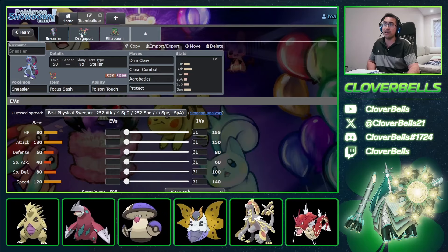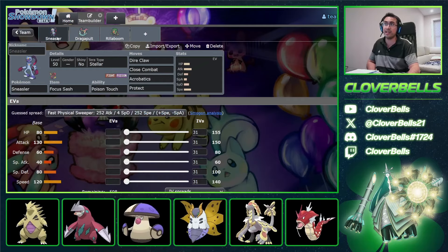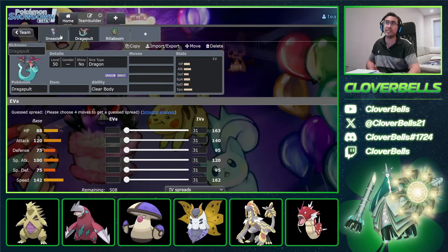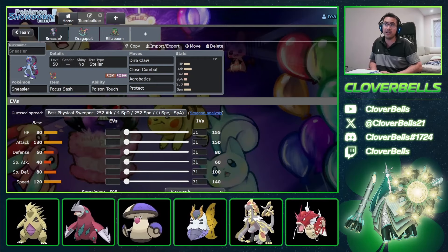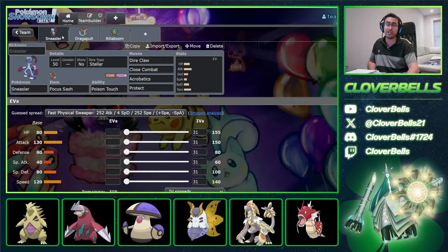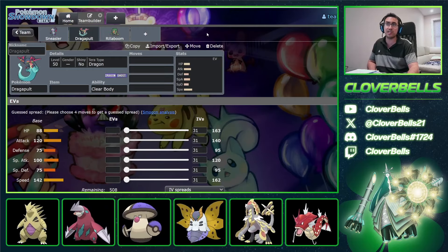With Sneasler having strong Fighting coverage against Dark-types — which are really good against Dragapult — and with Dragapult being weak to Fairies and Moonblast, Hisuian Sneasler's Poison coverage can really help in that sense. Both of them have great utility with each other, both are fast, so you have two of the fastest Pokemon in the format on your team. You just support the rest of the squad based on what's prevalent in the meta.